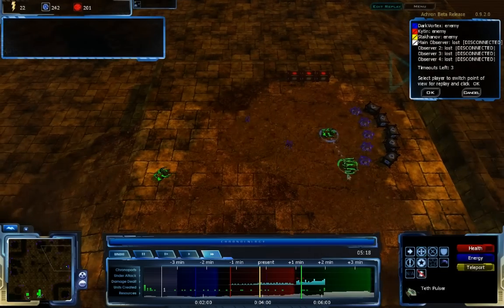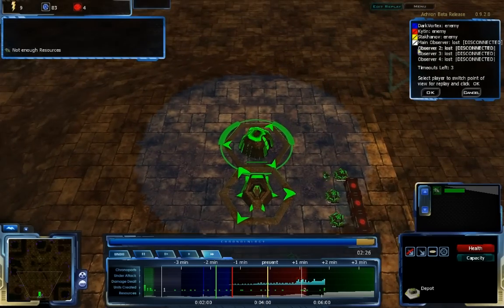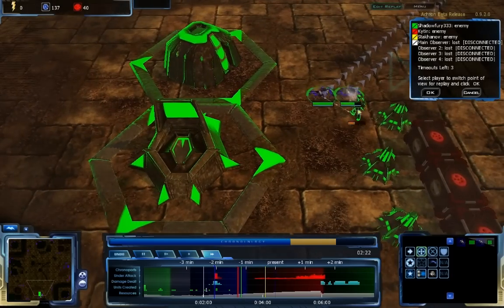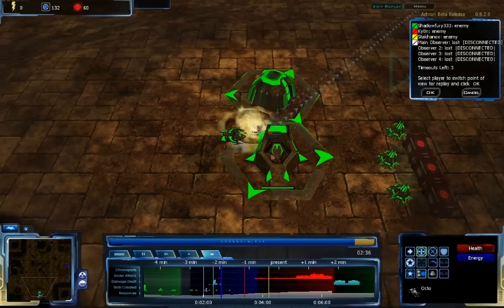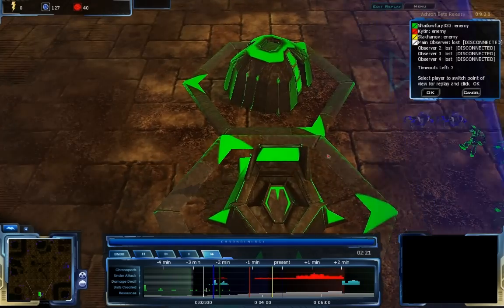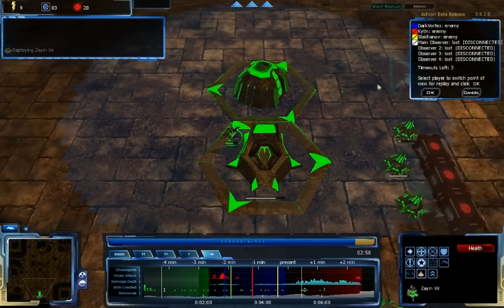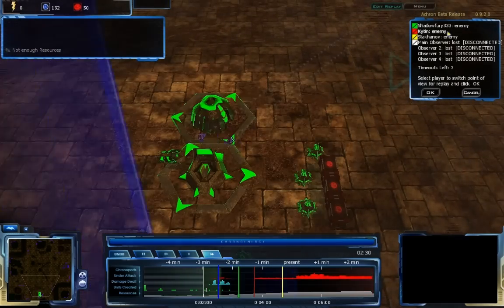Two Zion Pulsers and a Teth Pulser — these have skip teleport already so they can teleport into the base, but this attack probably won't work out too well. Dark Vortex is keeping his Octos and actually attacking me instead of Kitan, attacking me very heavily. My Zion Pulser has come up and one Octo is going to be destroyed quickly, but both are attacking the Zion Pulser heavily. The Zion Pulser died, became a Zion Veer, and ejected but managed to hold off the attack.